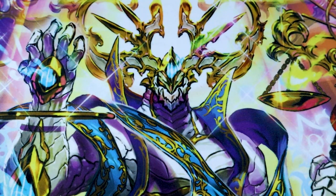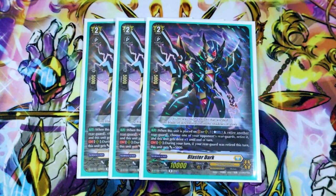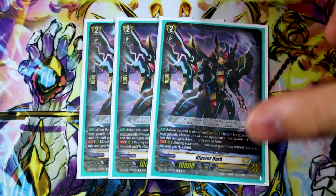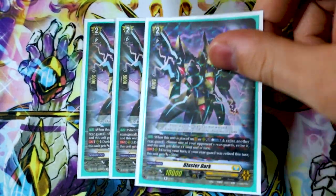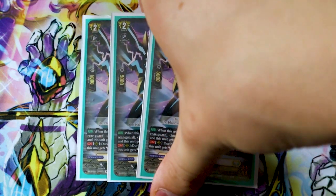Next up for grade twos, we got Blaster Dark. Went over Blaster Dark's skill earlier — it's still a good beat stick. It retires stuff and it can gain an extra drive check. So if you have this in the front row and you drive check into Armartanoa for the overtrigger, you still get twin drive off Blaster Dark.